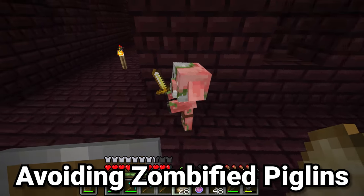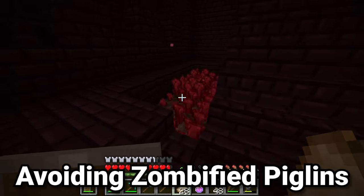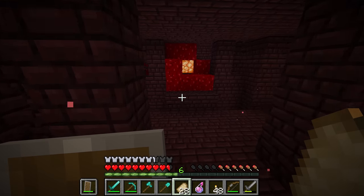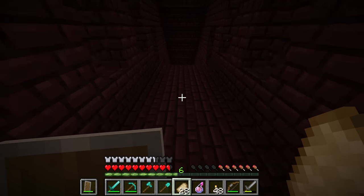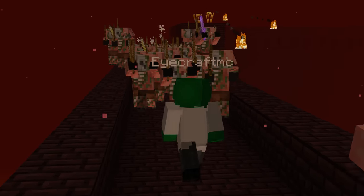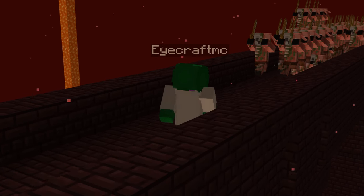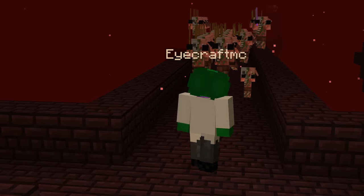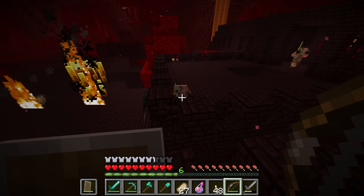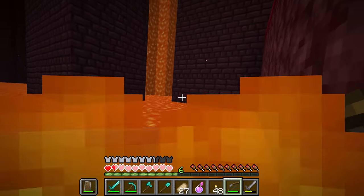For the zombified piglin: just do not punch them. They aren't actually hostile mobs, but you'll often accidentally hit one while raiding a fortress. An arrow accidentally hitting a zombified piglin will cause all of them within the entire rendered radius to come at you from every direction, which will 99% of the time prove fatal, as they will not become passive until they've killed you — leading to a death spiral.